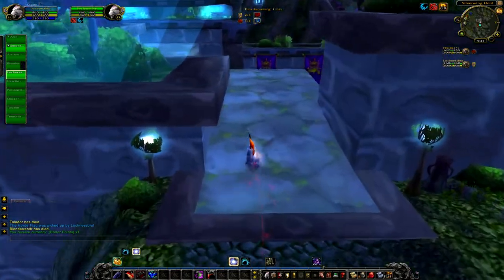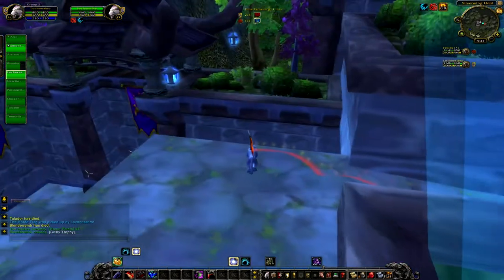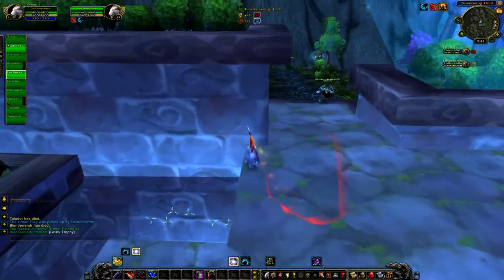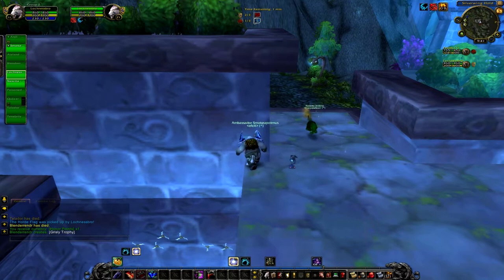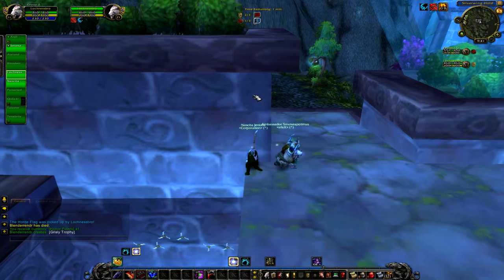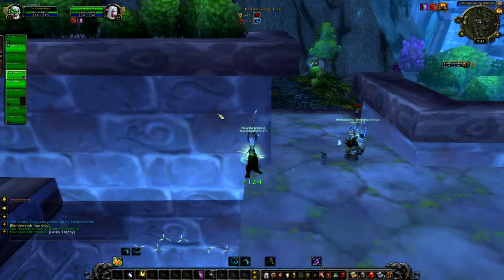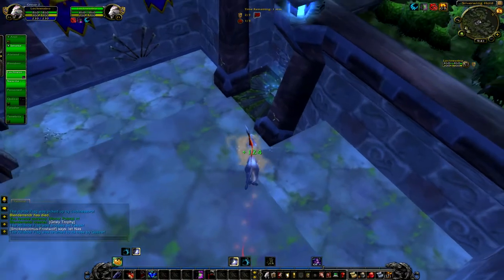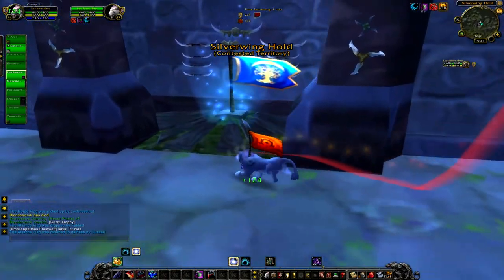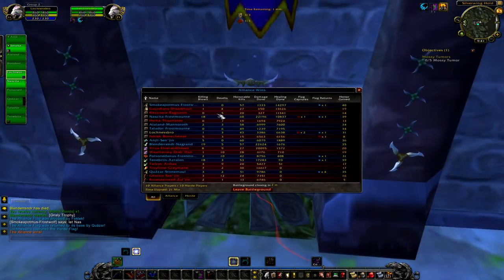So what you've got to do is run up to the top building on the alliance side or horde side, go towards one of the corners and stand so your back is facing the wall or the edge. Doing this will make rogues not be able to ambush you and all that other stuff, so they can't really get a good kill on you.